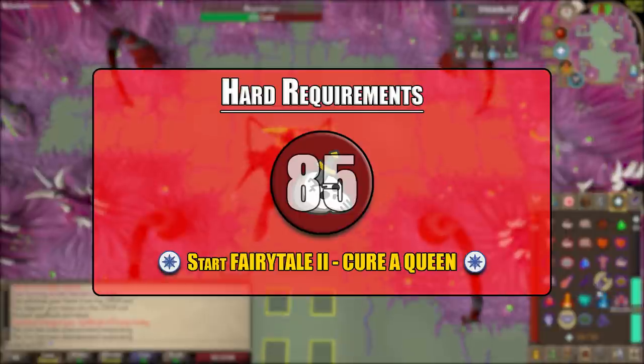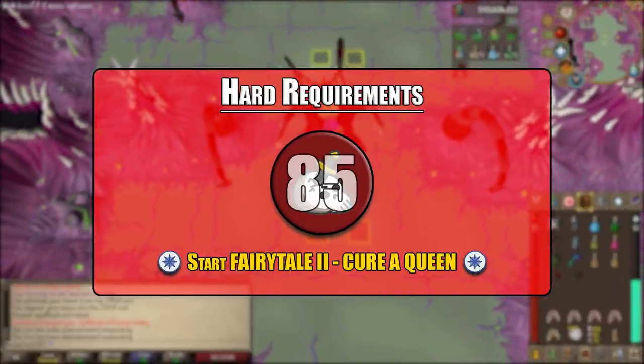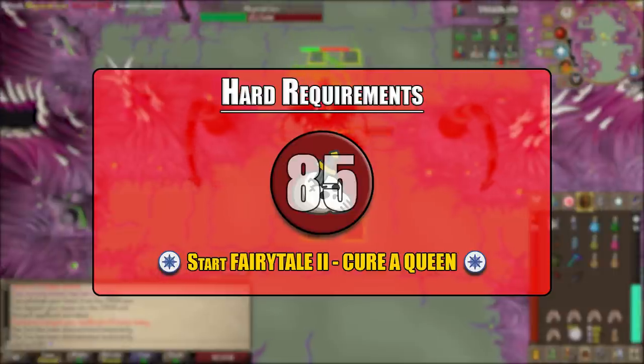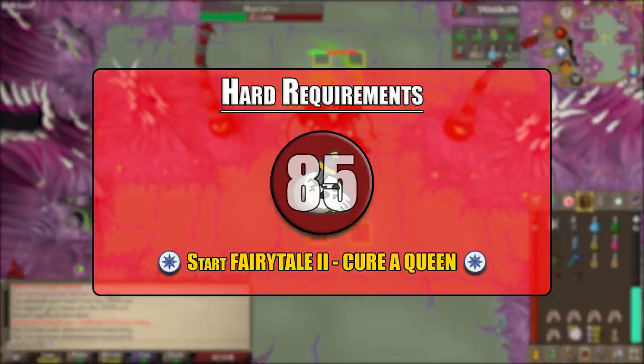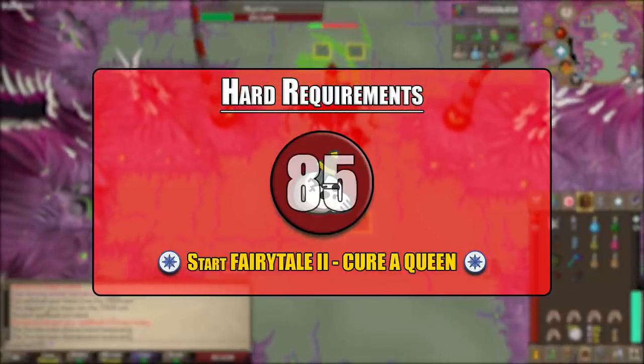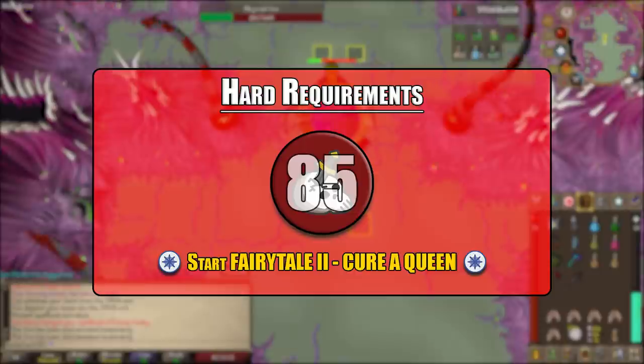In order to enter through the abyss you would have to take all of your valuable gear into the wilderness for a few levels, then teleport using the Zamorak mage, which will give you a skull and drain your prayer. All in all, it is not a safe method to reach the abyssal sire.